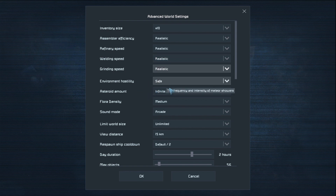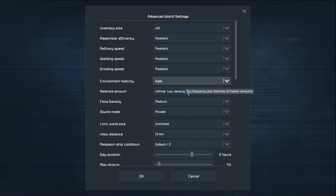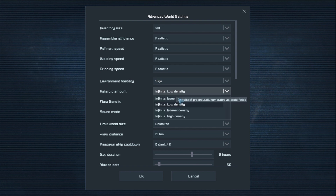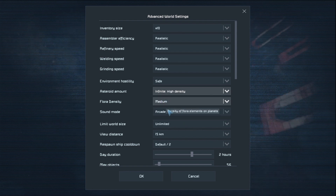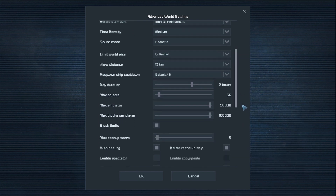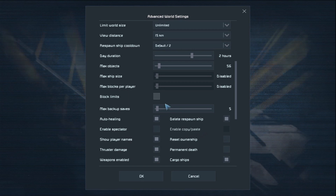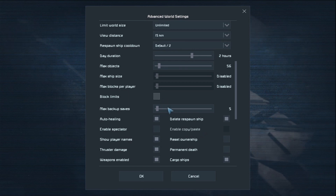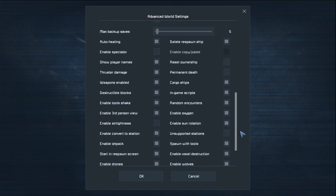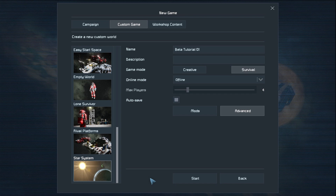Environment hostility is set to safe. If you put it on normal, cataclysmic, or Armageddon, you will have asteroids raining down causing all sorts of problems. I always put the asteroid amount at high density, infinite, and I leave the flora at medium. I put the sound on realistic, but you can choose arcade if you'd like. I pretty much leave everything else normal except for block limits — I turn that off. If you leave it on, you'll hit a point where your computer says you cannot build anymore. Click the OK button and then click Start.